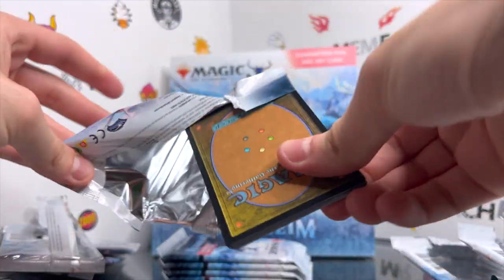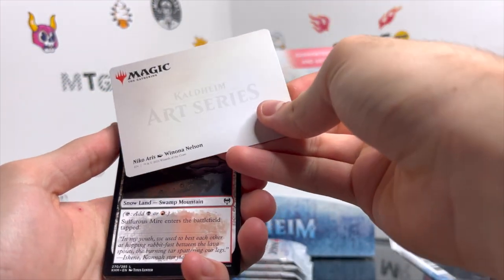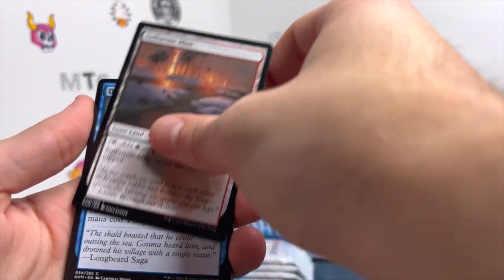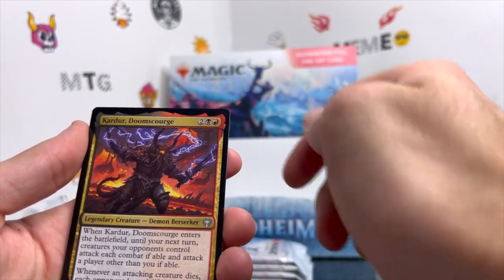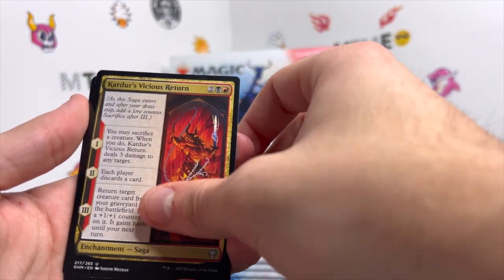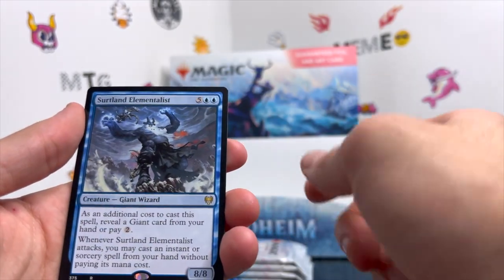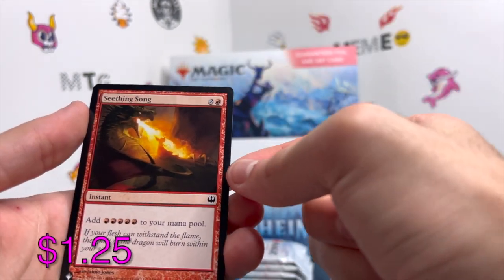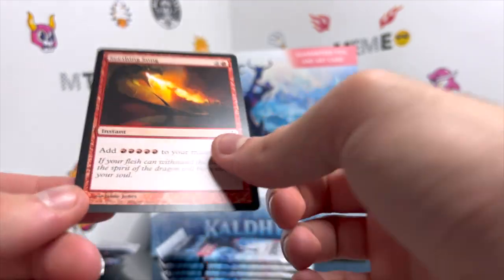We get a list card for certain — flip it around. This is Niko Aris! Sulfurous Mire, Disdainful Stroke, Scorn Effigy, Doomscar, Titan of Harrowing, Doom Scourge, Draugr's Helm, Immerstrom Skull Cairn, Karfell's Vicious Return, Port of Karfell, Harald Unites the Elves, Surtland Elementalist, a holographic Draugr Recruiter, and on the end we get Seething Song — pay three red and two for five red mana. Number four.